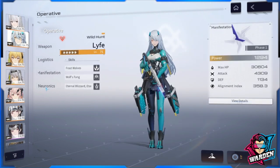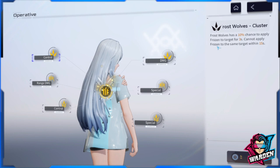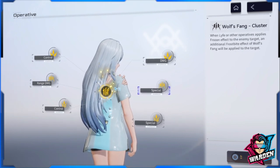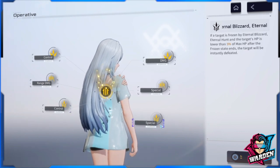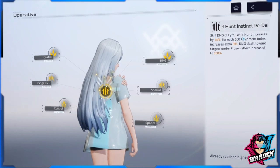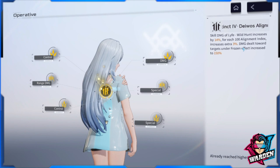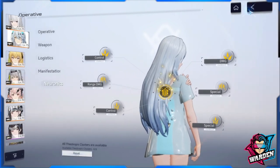For her neuronics, priority goes to the Frost Wolves cluster first — either of the two nodes will do. Next priority is the Waltz Fang cluster for your support skill — finish both nodes there as well. These are the first four neuronics you should complete. The last two pertain to the ultimate skill, Eternal Blizzard or Eternal Hunt. So the priority hierarchy is: Frost Wolves first, then Waltz Fang, then Eternal Hunt. Make sure you're aware of her alignment index since skill damage increases by 14% for every 100 alignment index.